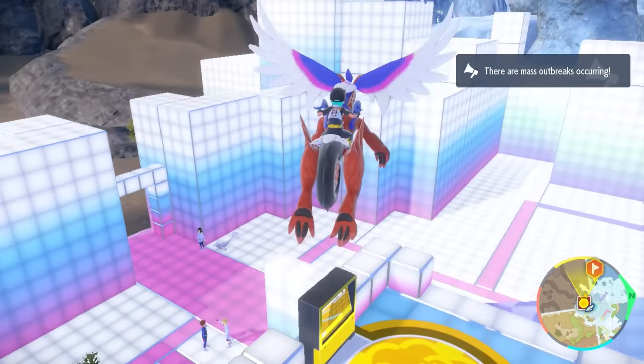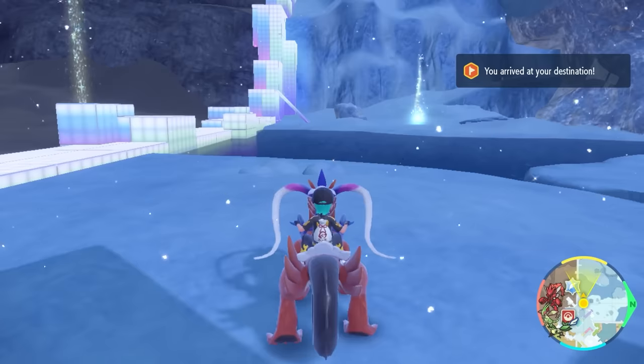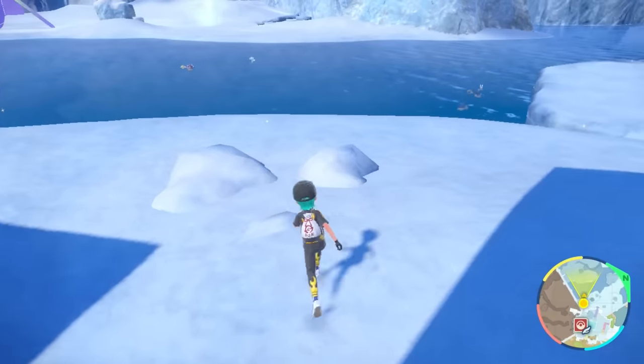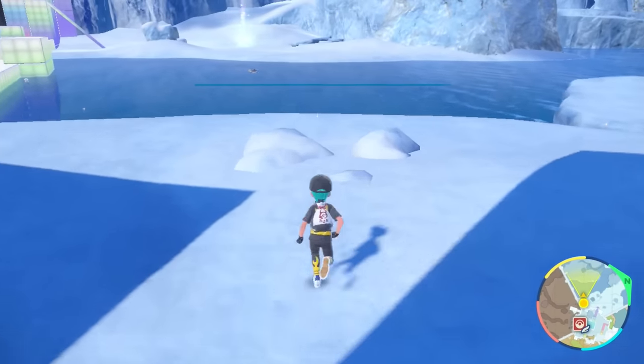From the fly point in the central plaza you literally just want to be flying over this wall here. You're not traveling very far at all into this little corner where you'll see the water in front of you. There'll be three snowy boulders in front of you and it's this position where we are going to be hunting Lapras.